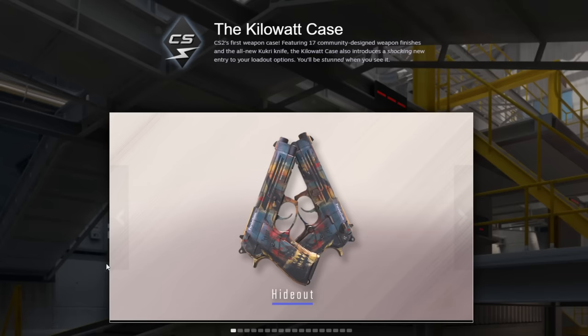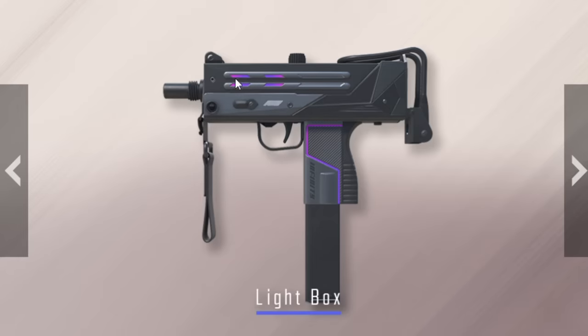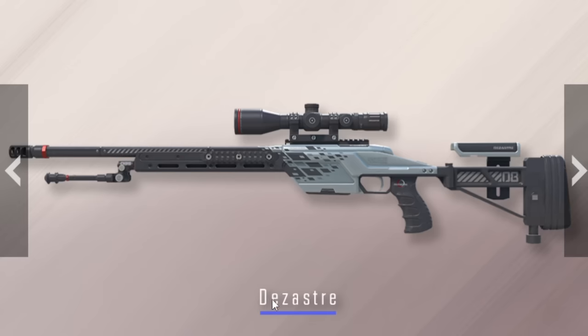The kilowatt case — I have not looked at the skins yet. Let's see. Dual Beretta's Hideout. Okay, not the coolest one. By the way, all of these skins now have to be on the new models, so they're gonna look so much better. Dark Sigil. Viking Vibes — I like it.